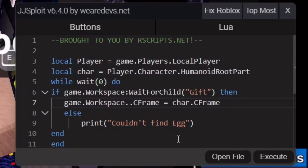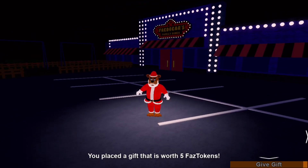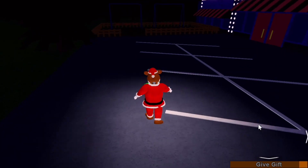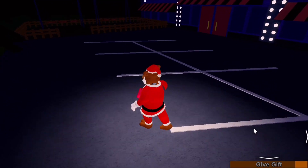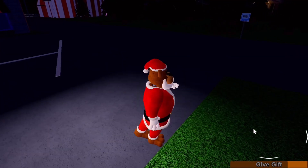You could also change the value just to target specifically what you want, but I don't think people will drop eggs or gifts. You can use this script in a few games that have unanchored parts, but that is, of course, if you find the name of the object in the Explorer tab.